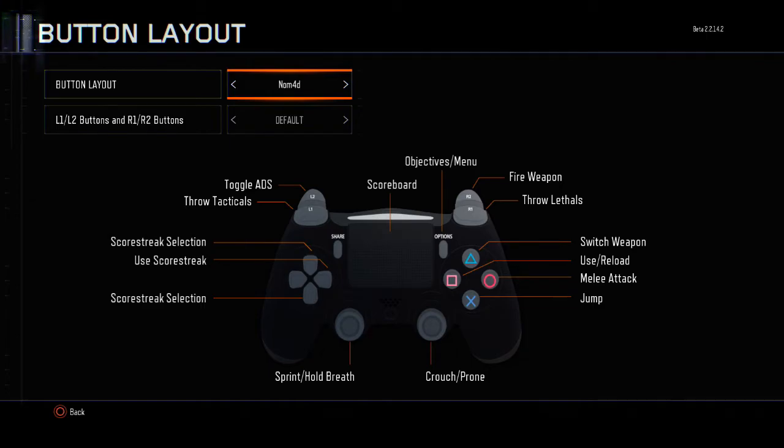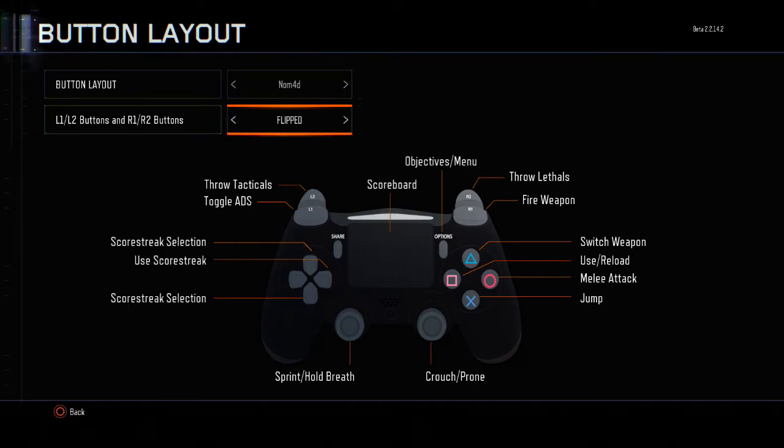The other thing here is your L1 and L2 button configuration. The best thing you can do is use Flipped. I use Flipped because I find it very easy using L1 and R1/R2 — I feel much more comfortable on the controller using it.